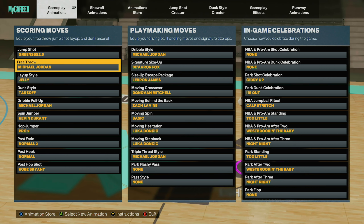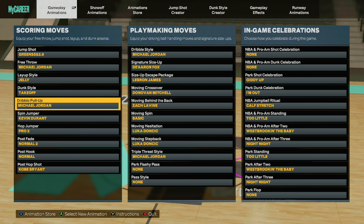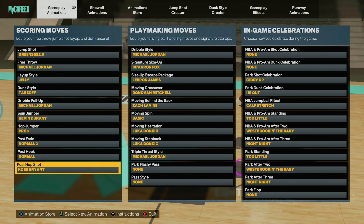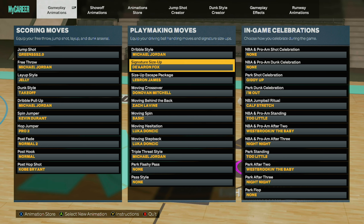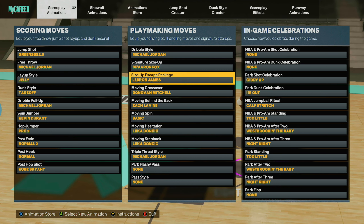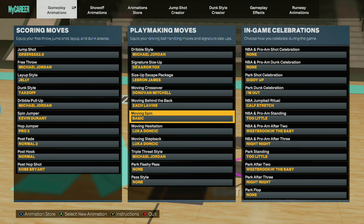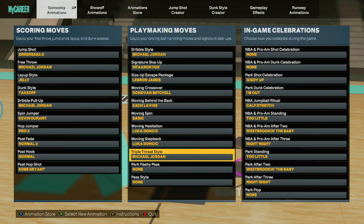I'll show you the jump shot in a little bit, but I use Michael Jordan free throw, the jelly layup style. I'm gonna change the Michael Jordan pull up because I can't really time it. I don't really do the Kevin Durant jumper. I use the hop jumper sometimes, with the Kobe pop shot. For dribble styles I'm using Michael Jordan. The signature size-up I got is Aaron Fox size-up escape. I got LeBron James because that step back is pretty good. Moving crossover I have Donovan Mitchell, behind the back Zach LaVine, moving spin basic so you can do the spin back. Moving hesi is Luka, moving step back is Luka, and I got the Michael Jordan triple threat style.